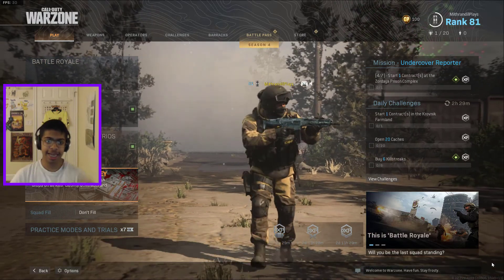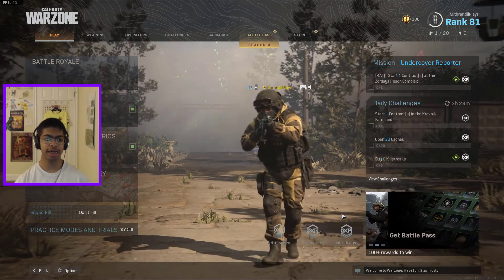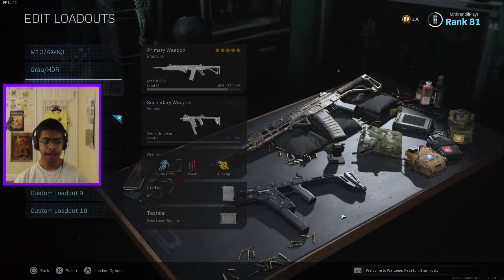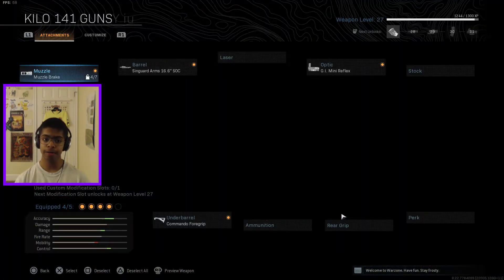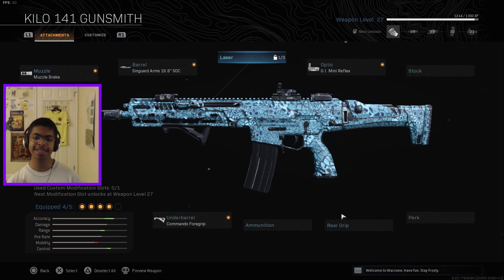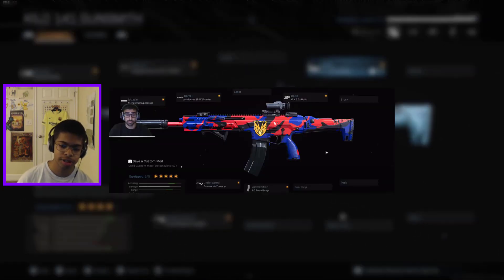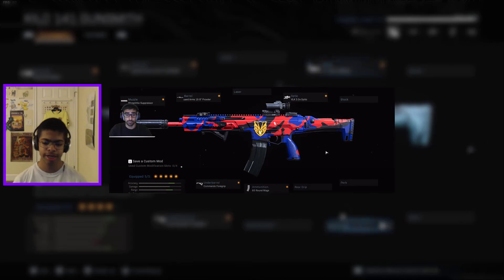What's up guys, this is ArnoldPlays and today we're going to be playing a few games with this Helo build, which is now being used by a majority of the professional players. VicStar, Wars, Tom, Nate, Bobby — all of the top players are using this. This isn't the exact loadout they're using because I haven't unlocked every single thing, but I'll put a screenshot of what Vic and Wars are using, who are probably the two best players right now.